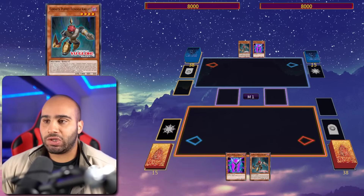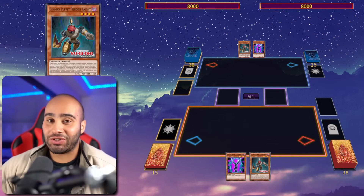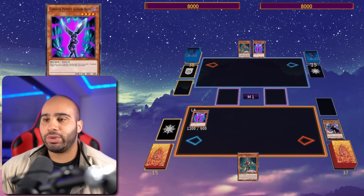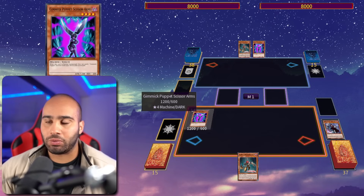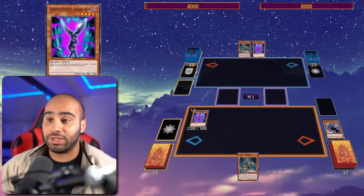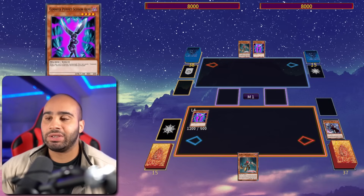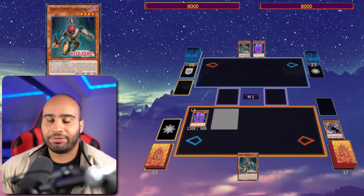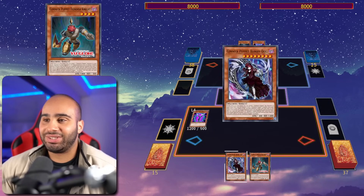Alright, combo number two: I have Scissor Arms and Fiendish Knight. This is the most complicated FTK this deck has ever seen — you'll really have to be focused. First, normal summon Scissor Arms and dump Bloody Doll. There's a huge difference between opening Scissor Arms and Little Soldiers: Little Soldiers adjusts itself to level 8 and has a graveyard effect to adjust the level of monsters on the field, whereas Scissor Arms does not. Scissor Arms is strictly worse than Little Soldiers, which is why I'm showing this combo — it has no wiggle room.